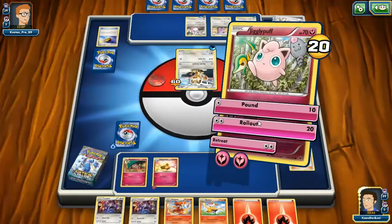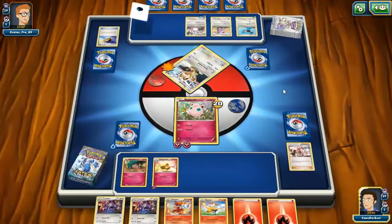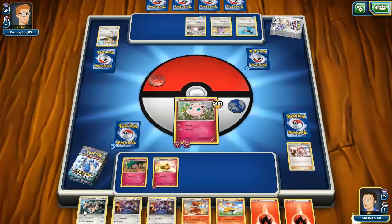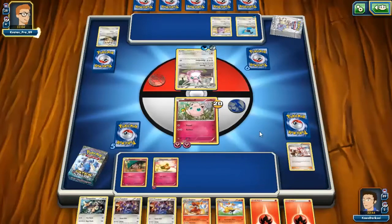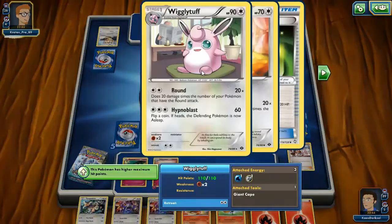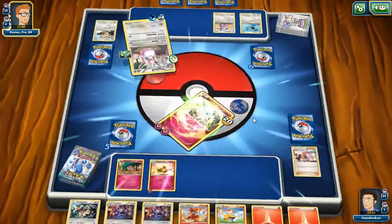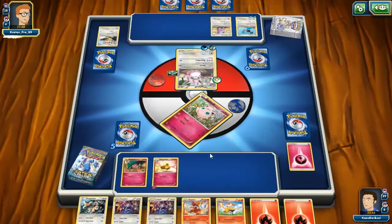We have Braixen. Wigglytuff's going to destroy Jigglypuff's life. I do have Kangaskhan which, if I can build it up, can do 100 damage — probably enough to take out anything in the rallying cry deck on its own — except Wigglytuff has 120 HP. He confuses me but I go down anyway, so it doesn't matter.